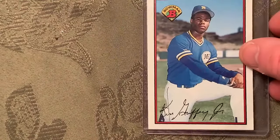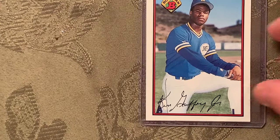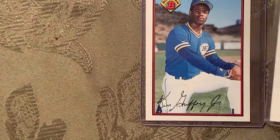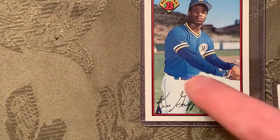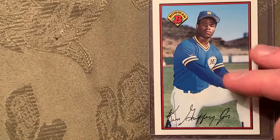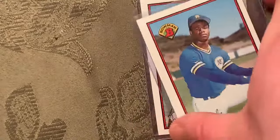Getting back to where we left off: at number 16 they have the Bowman Tiffany Ken Griffey Jr. I don't have the Tiffany but I have the Bowman, and I have two copies. I think one is a little more centered than the other — one is slightly off-centered — so I'll have to decide which to send in.